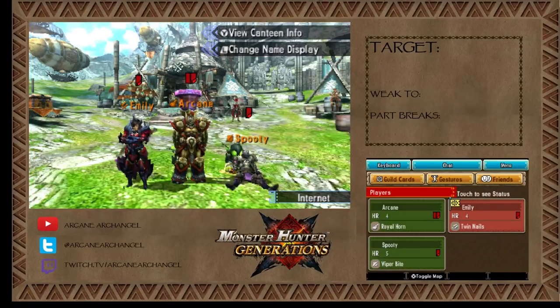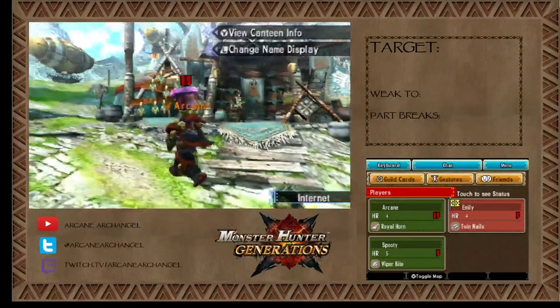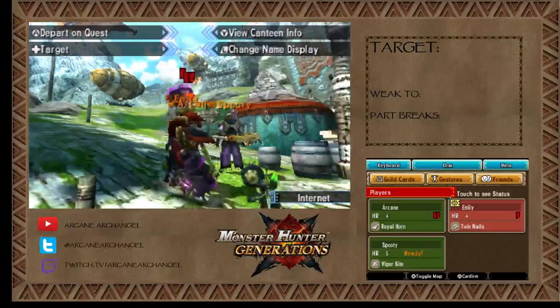Hello everyone, and welcome to part 35 of my Monster Hunter Generations playthrough. Today we're going to be doing a few of the new monsters that show up in high rank. The first one we are going to fight is a large Neopterin — or just a fancy word for Monster Hunter Bug — called the Celtas.